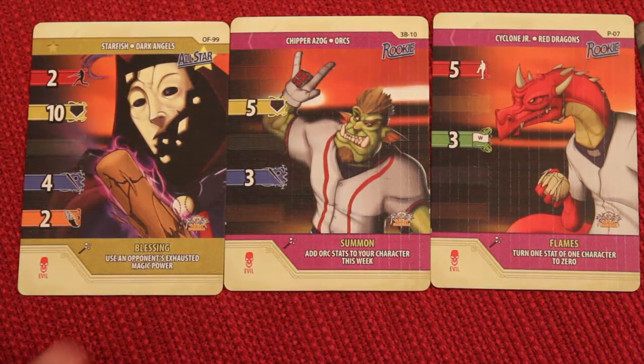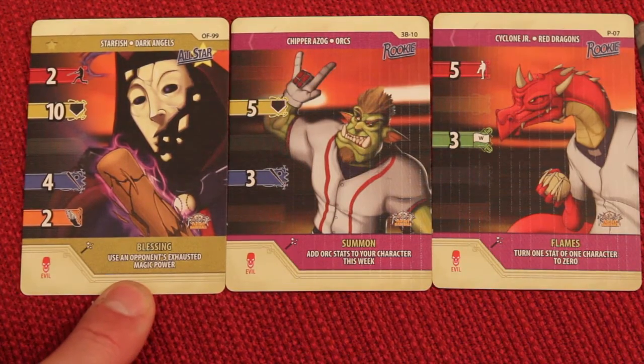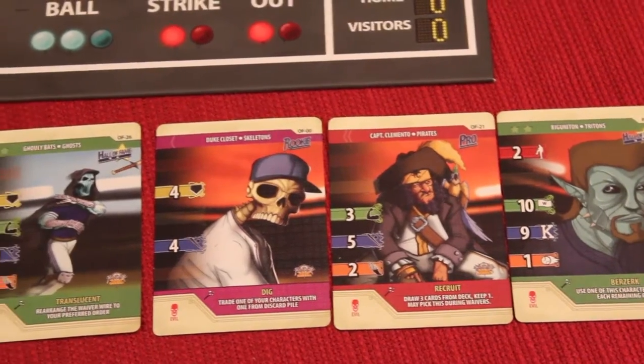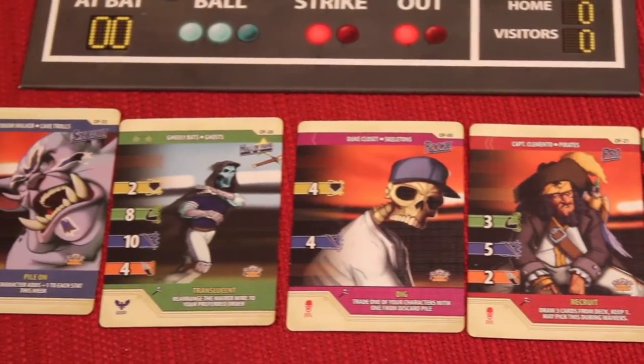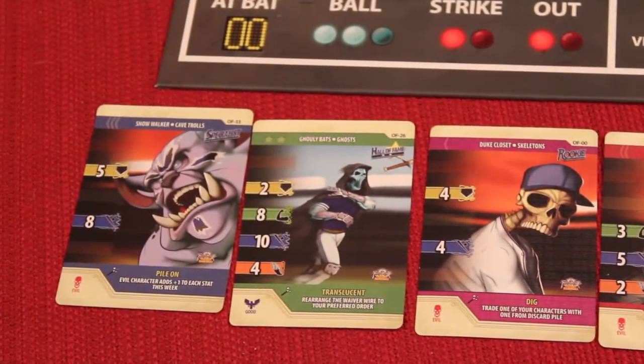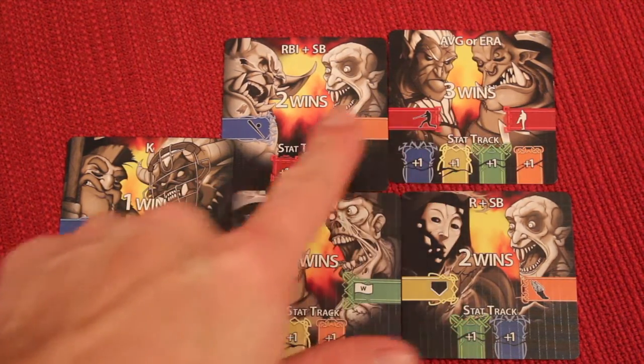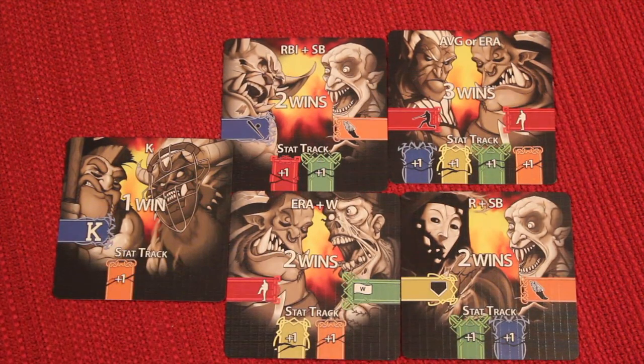Which two players will you hold back in your hand to be able to activate their special magic ability while resolving cards? You'll also be drafting cards and swapping out cards from the free agent pools between the months, hopefully winning enough games to get into the World Series. We do a final four-out-of-seven for the game win.